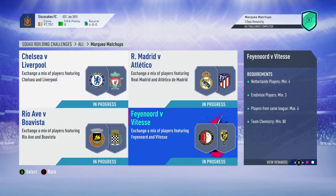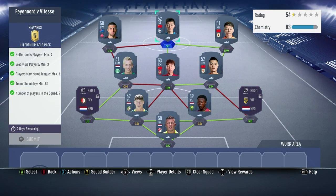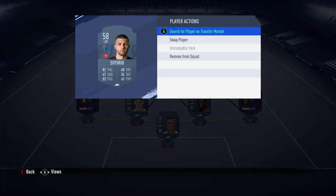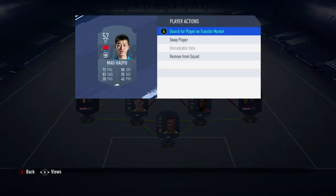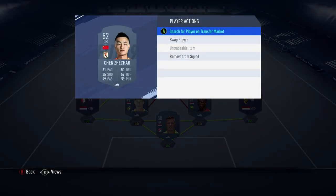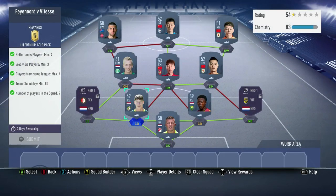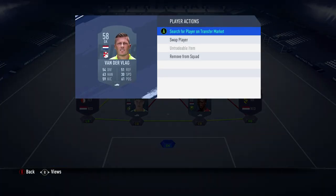And last but not least, we have Feyenoord versus Vitesse. This one gives you a Premium Gold pack. We have SoT Ryo, Mao Haiyu, Kao Shang, Chen Zhechao, Chuijingbing, Postma, Essers, Vandervlag, and Pauly.